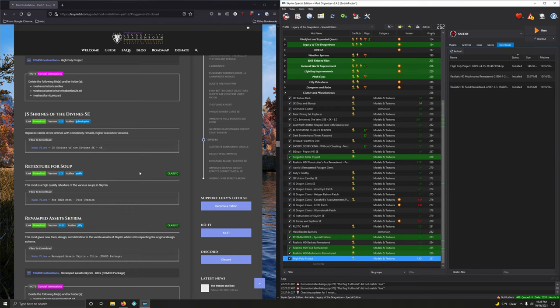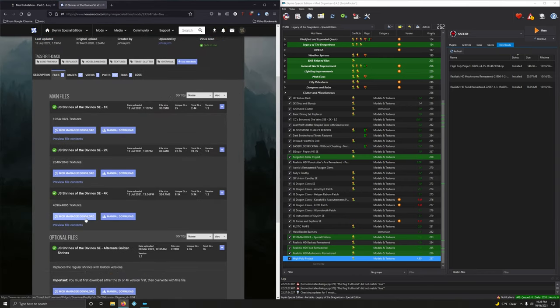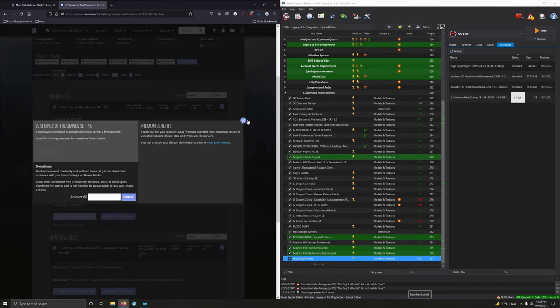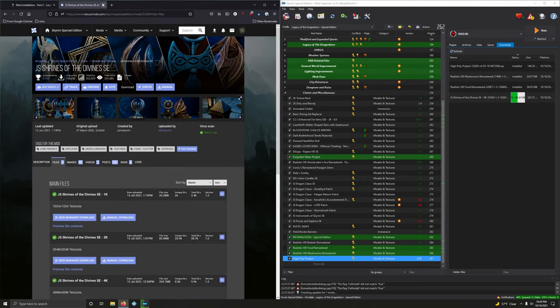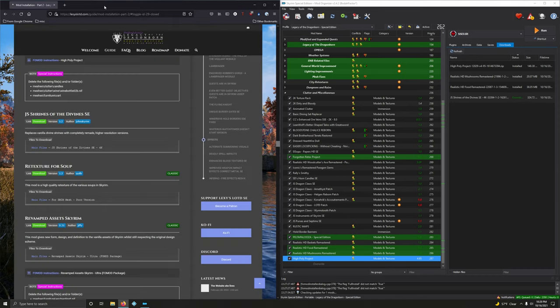JS Shrines of the Divines — replaces vanilla divine shrines with completely remade higher resolution versions. We want the 4K version — third option. Another one of those mods where the amount of detail is jaw-dropping. Double-clicking to install and activating.